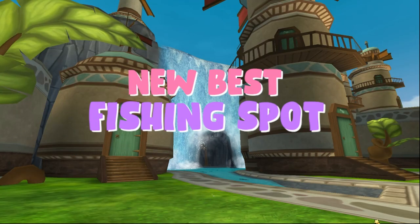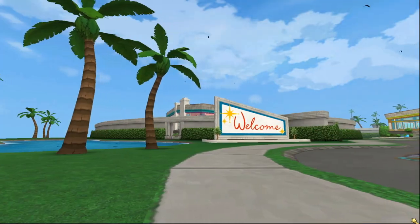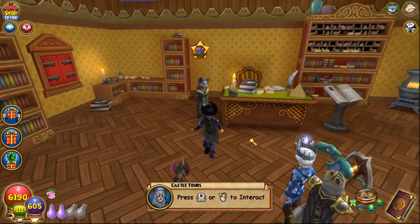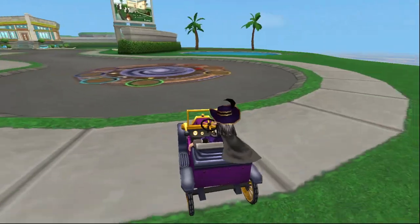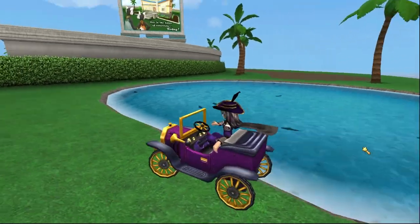The new best fishing spot for mega snacks and gold is the Sky City Estate — this is the new Lumiere house. To access it, go to Housing Tourists, click on any category, click the Castle tab to sort the list alphabetically, and there you are.